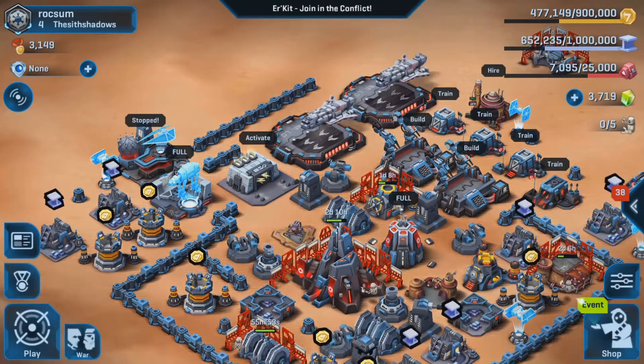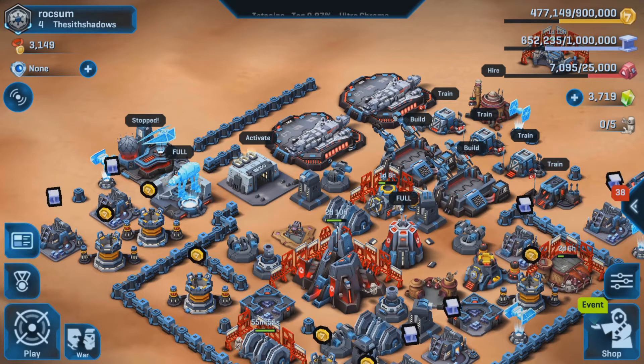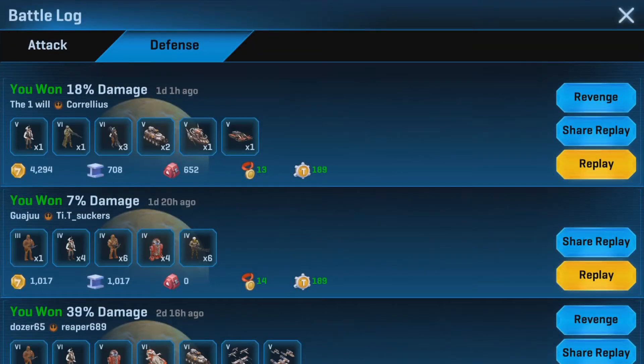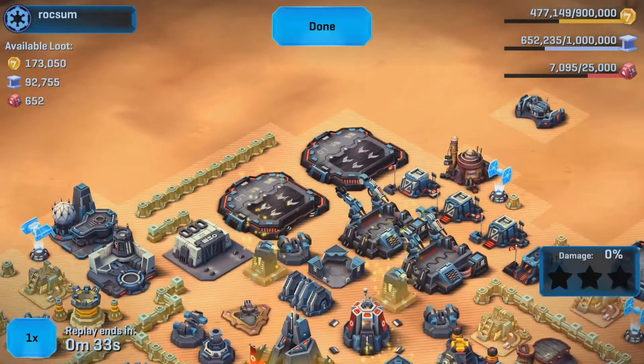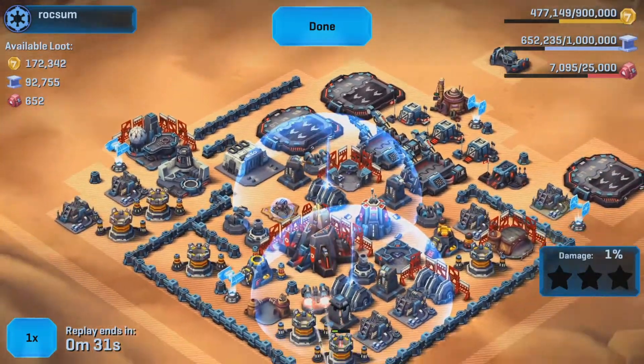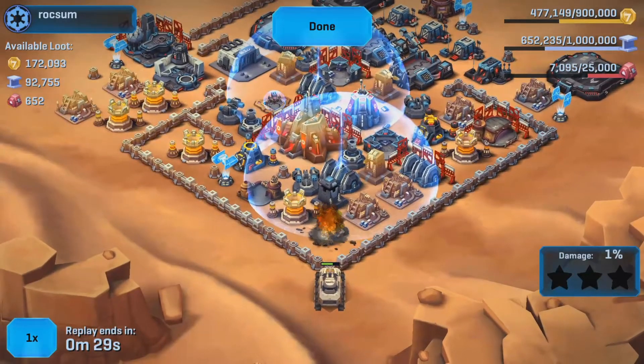Hey guys, so yesterday I just had my big contraband loss — 652. Somebody attacked me, you can see here. They were basically just really going for the contraband. See that they attack from the bottom.